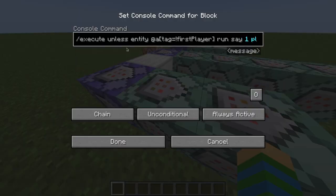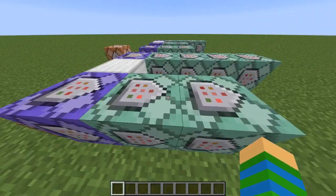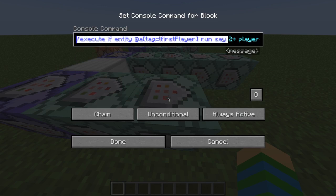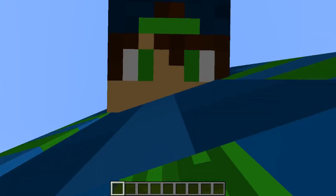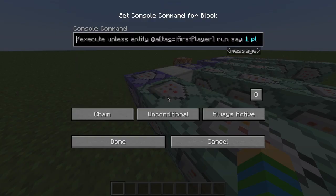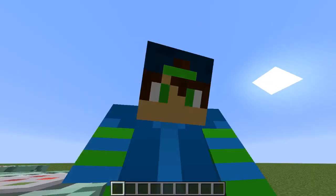Now it's going to detect if there is a player that doesn't have the 'first player' tag. Basically, if there are two players, the first player will always have the tag, and the second player will never have it. So if there are two players, there will always be one player without the tag. If a player doesn't have the tag, it's going to say two players — wait, I messed it up, it's the opposite. If there is a player that doesn't have the 'first player' tag, it says two players. If there isn't, it says one player.